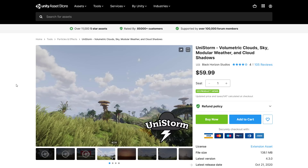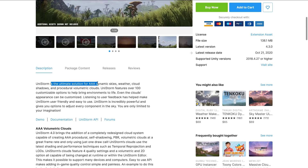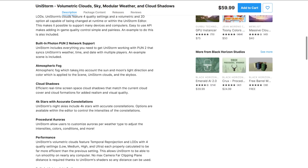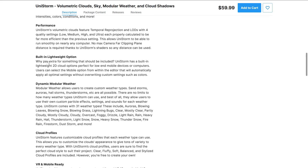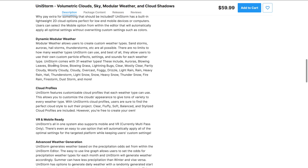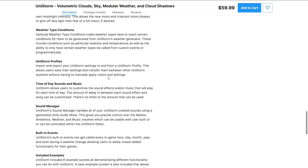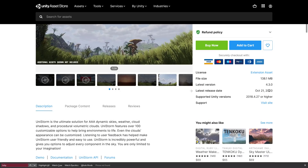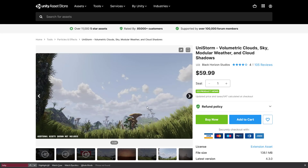And then we've got UniStorm — volumetric clouds, sky, modular weather, and cloud shadows. It's the ultimate solution for AAA dynamic skies, featuring over 100 customizable options. Highlights include volumetric clouds, Photon/Pun network support, atmospheric fog, cloud shadows, 4K stars with accurate constellations, procedural auras, dynamic modular weather, cloud profiles, VR and mobile readiness, advanced weather generation, and global weather shaders and transitions. However, there's no explicit mention of HDRP support, so be a little wary of that — though it was updated very recently and is clearly under active development.